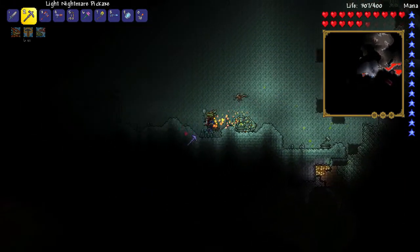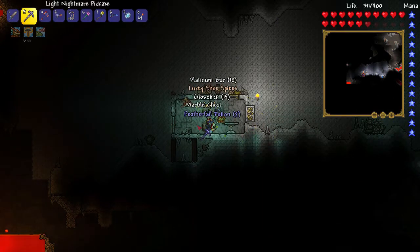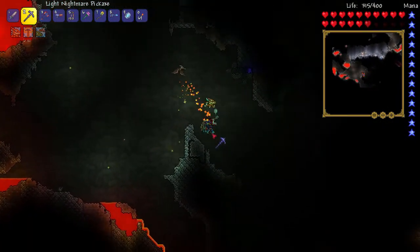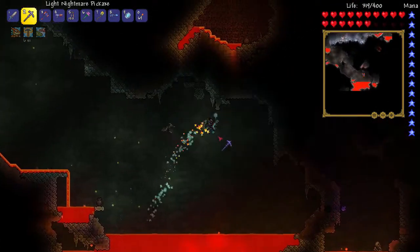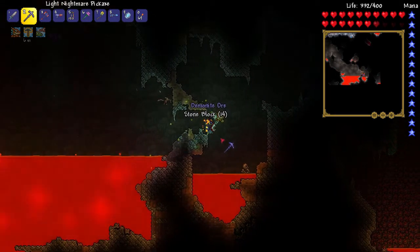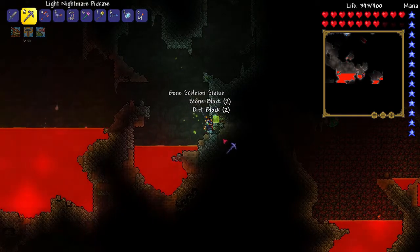There's another marble biome — these are relatively common it seems — and there's another one of those dudes. But hey, there's also a marble chest which has some stuff. We barely dodged that boulder. I think that's demonite — let's go ahead and grab it. I think the bones killed the statue — I don't know why it was in the lava, but okay.